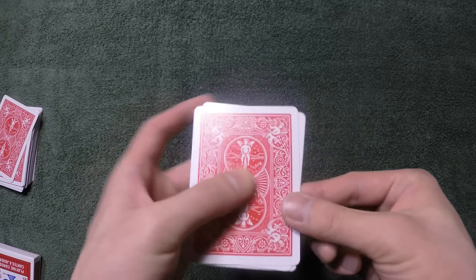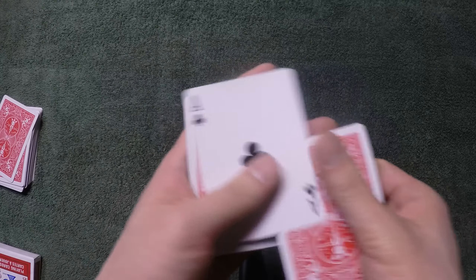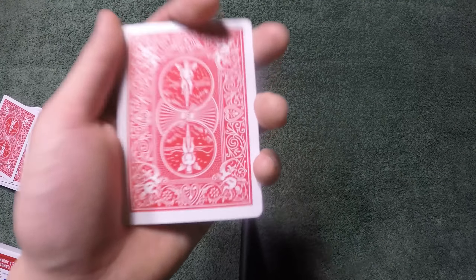Without doing anything, if I give the packet another turn like this, remember how the ace of diamonds is the card that was facing up? Now it's the ace of clubs. See? Now you've seen two cards turn over.